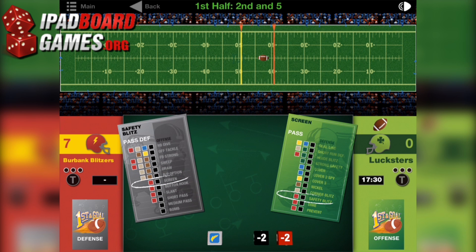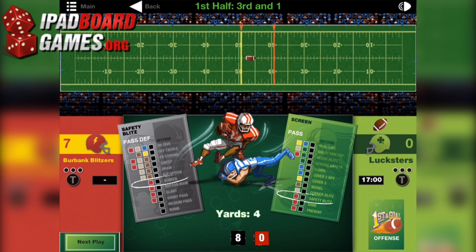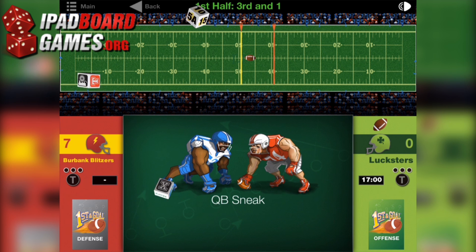Ultimately, the offensive deck also serves as the game clock. When the offensive player can no longer draw cards, the half is over. Each coach also has 3 timeouts per half. You can call one of these at any time to either reshuffle your hand into your deck and replace it with 8 new cards, or to draw any specific play out of the discard pile.